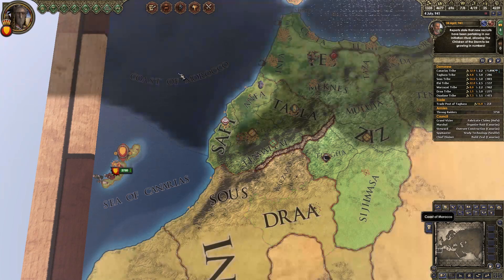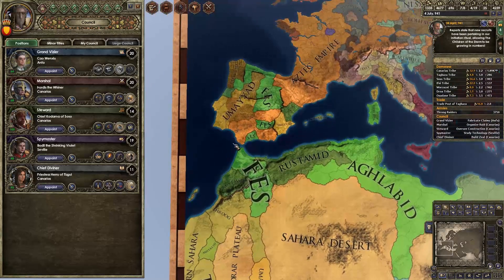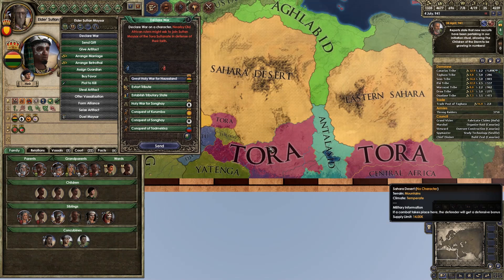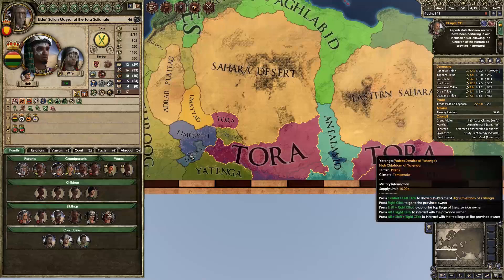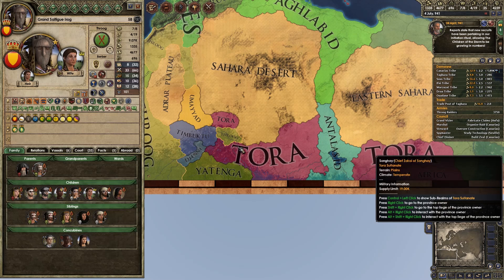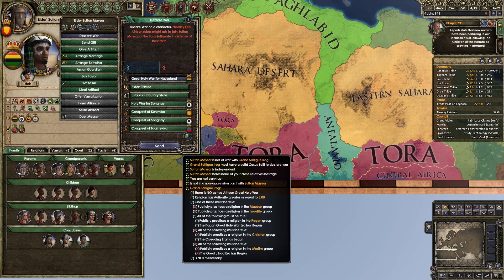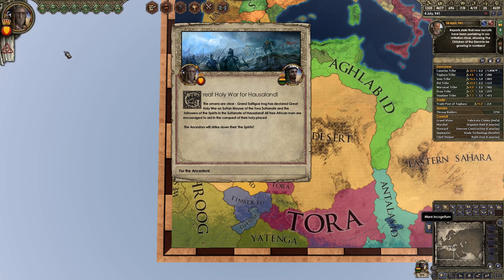I don't know if it's possible to fabricate claims on duchies with her — she's got 20, so yes it is. If I wanted to do a great holy war, I'd go for something more substantial. Tora is massive. Great holy war for Horsaland — take all of this central area. He is also a heretic. That seems like a good choice for a holy war. 902 men versus our mighty 9,000 Throog-blessed men. Declare war — great holy war! Why not?